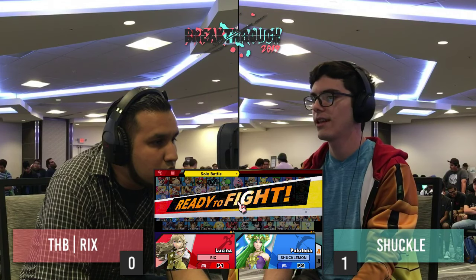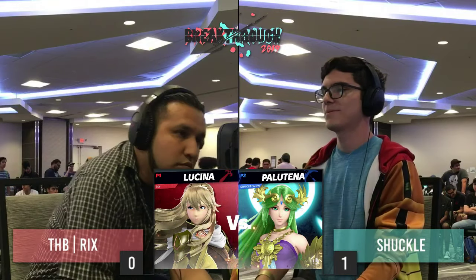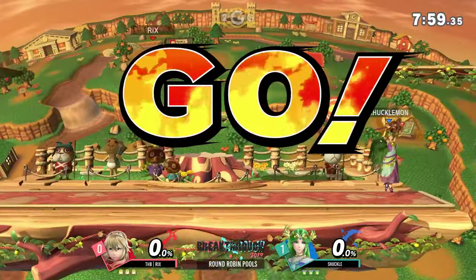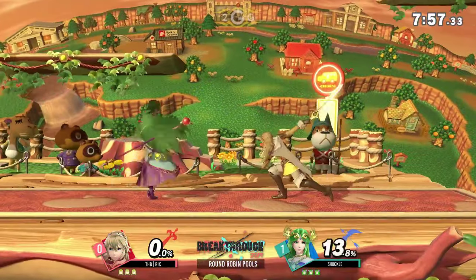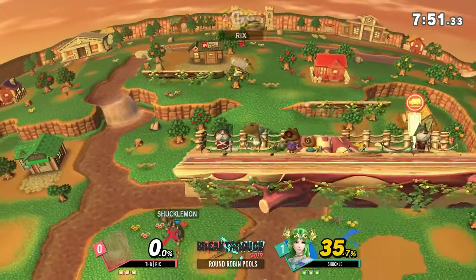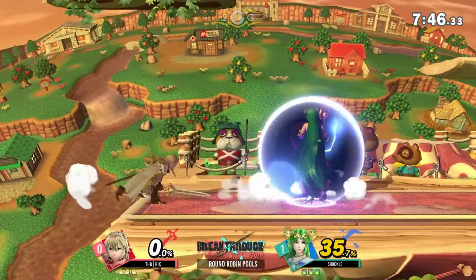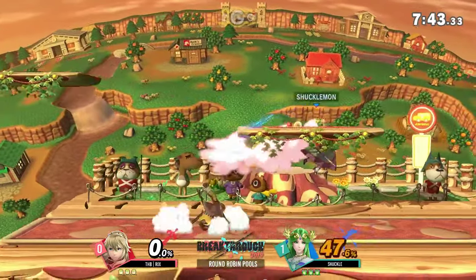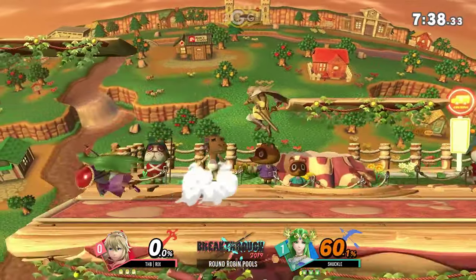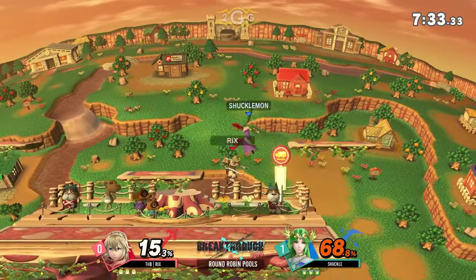Looks like we're going into a double switch — Lucina and Palutena. This is going to be a completely different matchup. While both characters are primarily floaty in the air, these characters are going to be heavily rushing down using aerial combos. It's interesting that we saw a switch from Shuckle too — Dark Samus was doing a pretty good job. He was winning, then losing, then managed to bring it back with safe options. But why not bring out Palutena? She's a top three character in the game.